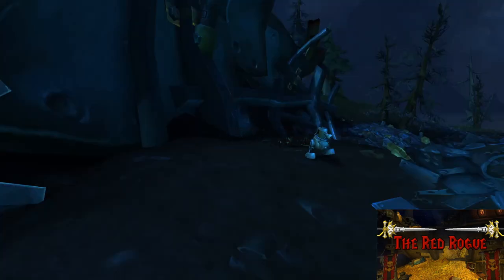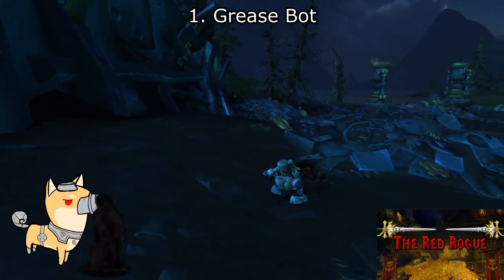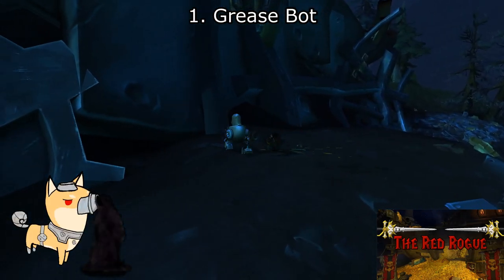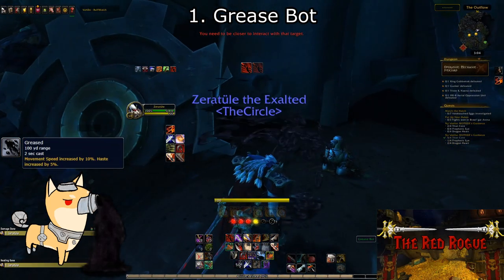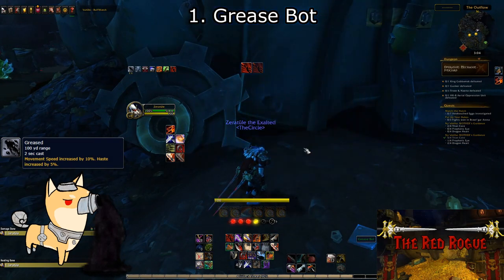Our first bot is the Grease Bot. This little fella is the one you'll see running in circles spewing black oil from his face. Clicking on it will give you the buff Greased, and it's a 10% movement speed increase and a 5% haste buff.